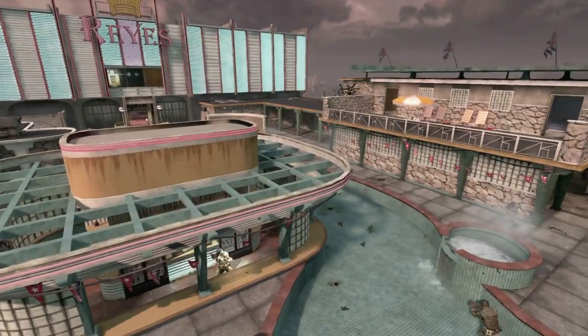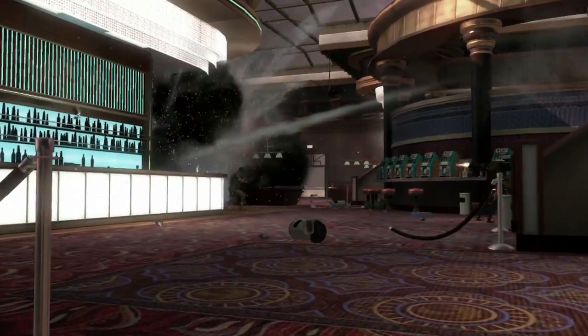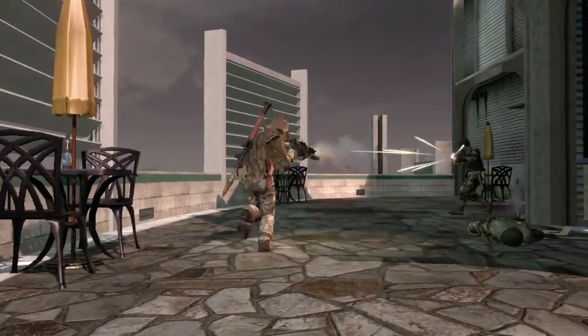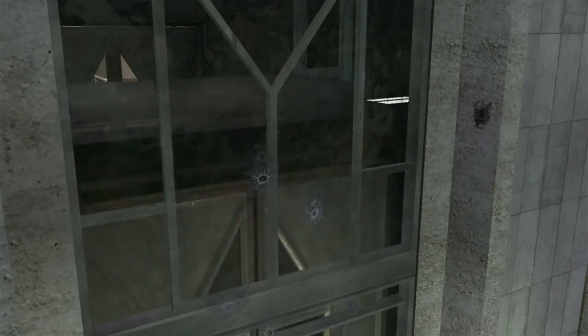Hotel was inspired by the vistas in Havana. We always thought it'd be really cool to turn it into a rooftop swanky Cuban hotel. There's a lot of flank paths and interesting places to hide and get a drop on somebody. If you can control the elevators, you can control the upper floors, and those come with the sniper points, which gives you a great view of the pool area.